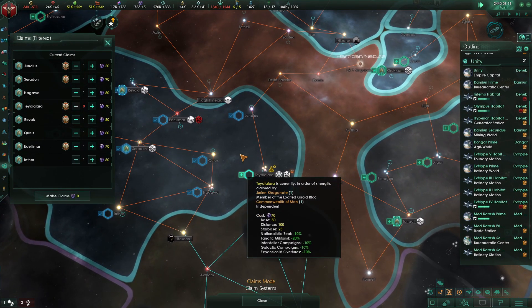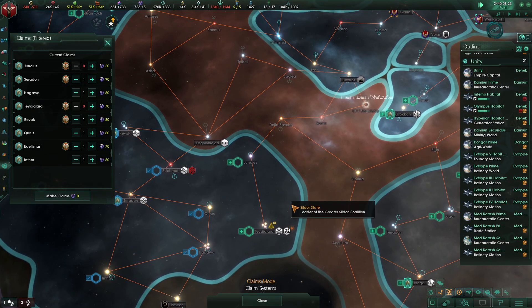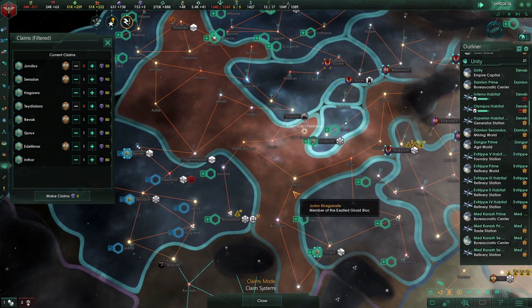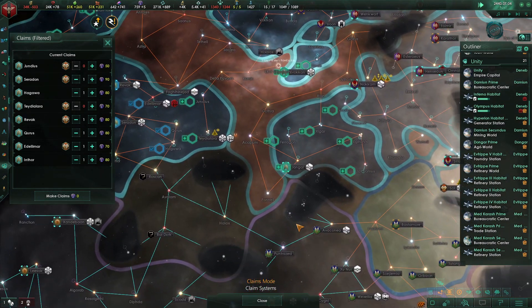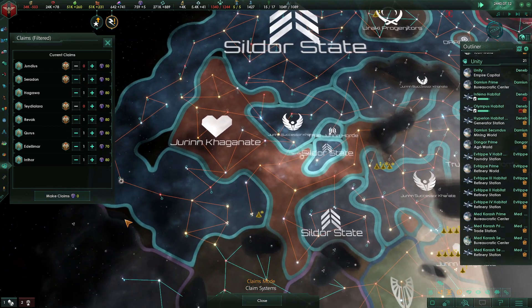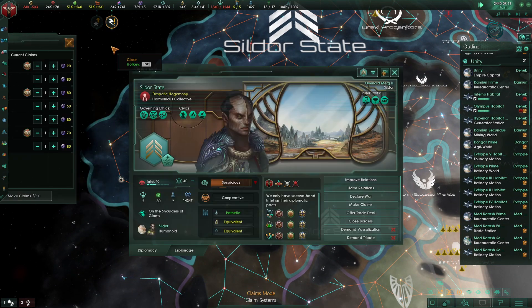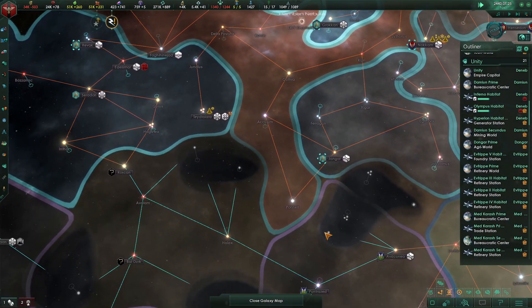Let's make a claim — let's claim this system and this one. Really, that's all we want and or need. Once we've gotten our ships over here, we then need to declare war on the Juren Connate, who doesn't have any planets here — they just don't have planets over here.